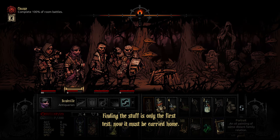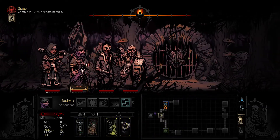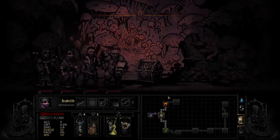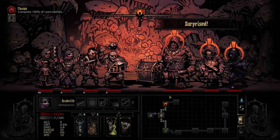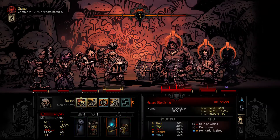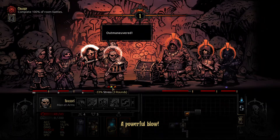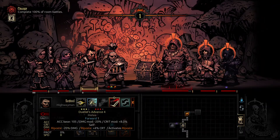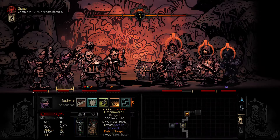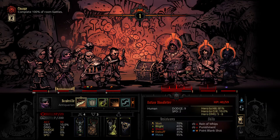It's less common — we got the minor antique that time, we didn't get it last time. Finding the stuff is only the first test — now it must be carried home. This dude is a stress dealer. A powerful blow — his buff is reducing his stress, yay. The dude in the back can hit multiple people, but this dude straight up deals stress. Since he's in rank one he can hit the whole team, so we can't be having that.